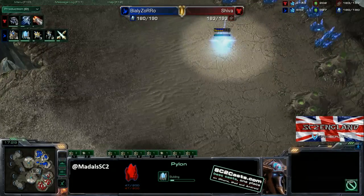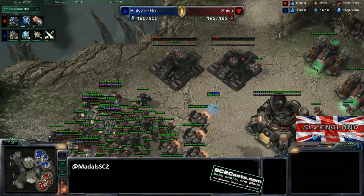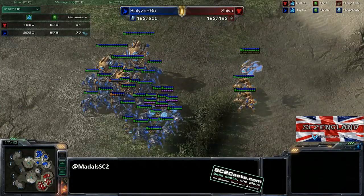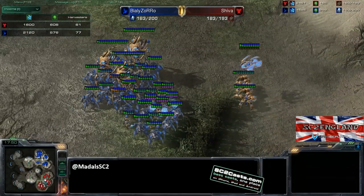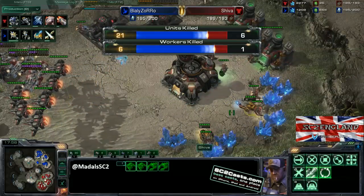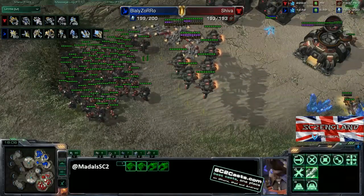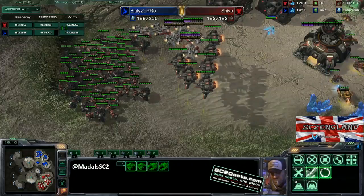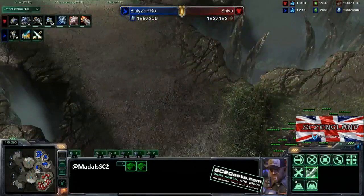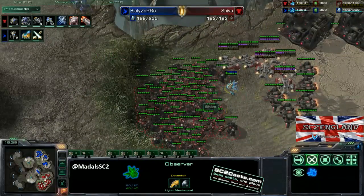The proxy pylon coming down - that's good, just keeping an eye on things. Money getting really high and the double command centre being built is the right thing to do. If you see your minerals getting stupidly high, just build bases - you can't really go wrong with building too many bases. Worker count - Shiver is behind Zoro but not by a huge amount. Both players are on three bases but it's under-saturated. If those workers hadn't been killed it would have been closer. Always be building workers. The Viking numbers are getting very high now - you've got to start thinking about whether this is still a worthwhile investment.